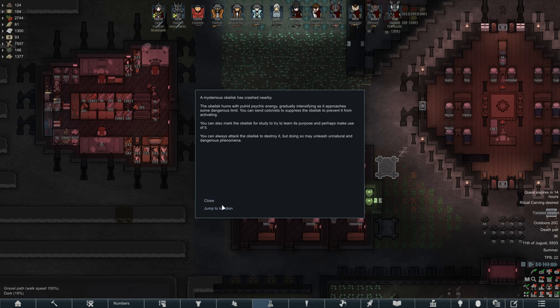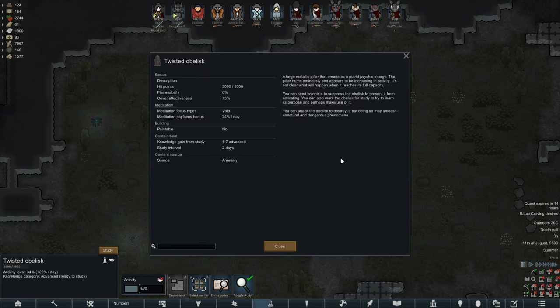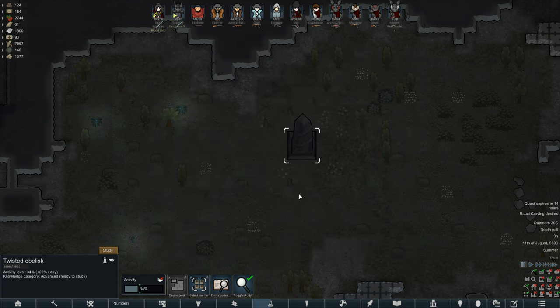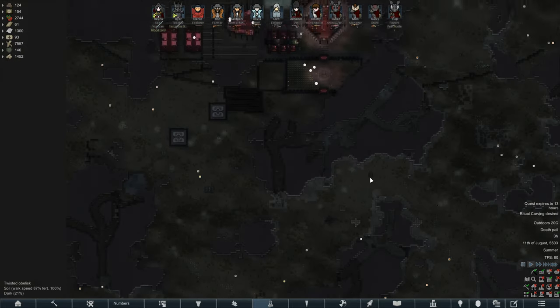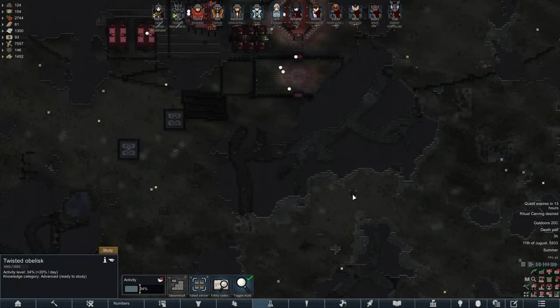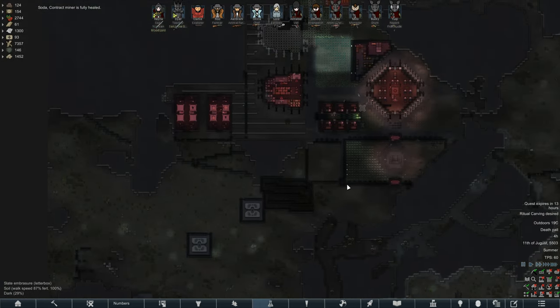We just had a twisted obelisk drop. A mysterious obelisk has crashed nearby — it comes with putrid psychic energy gradually intensifying as it approaches some dangerous limit. You can send colonists to suppress the obelisk to prevent it from activating, mark it for study to learn its purpose, or attack it to destroy it — but doing so may unleash unnatural and dangerous phenomena. Let's go ahead and study it. Entity codecs are first advanced anomaly research. How far away is this from our base? It's a little ways out. I know there's a mod that lets us move them — I'd prefer it inside our walls but we'll see.